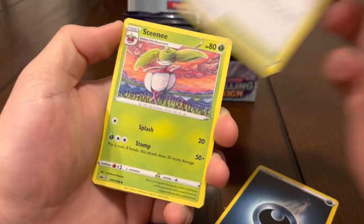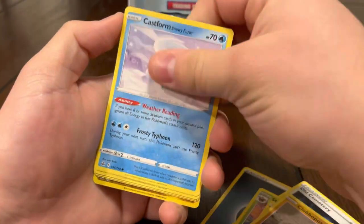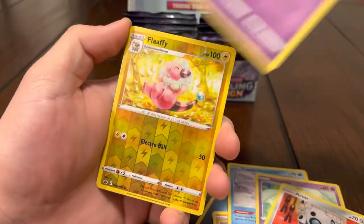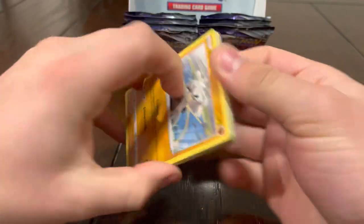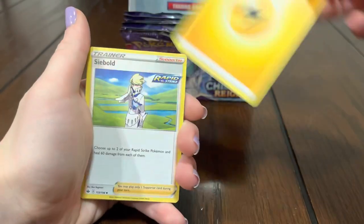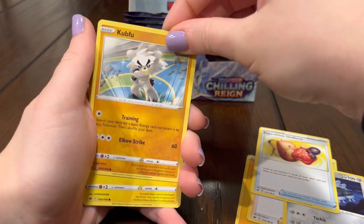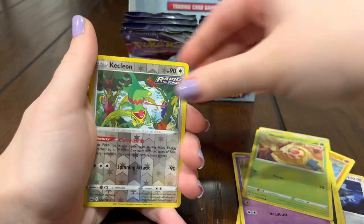Darkness energy, Old Cemetery, Steenee, Trevenant, Clobbopus — damn, everything's coming up again — Castform, Hattrem, Eevee, Ralts, Flaffy. And we got nothing. Come on Articuno, please give us the sauce.